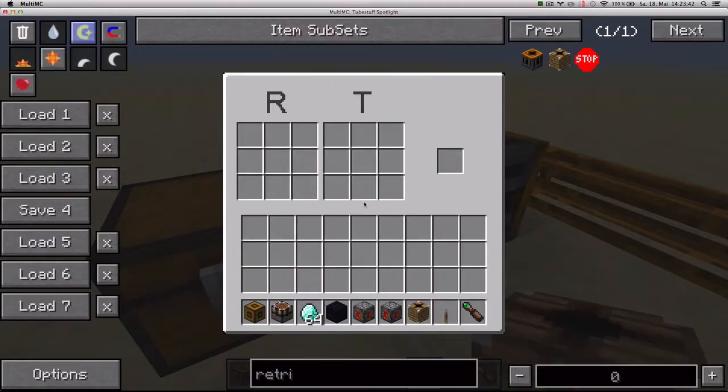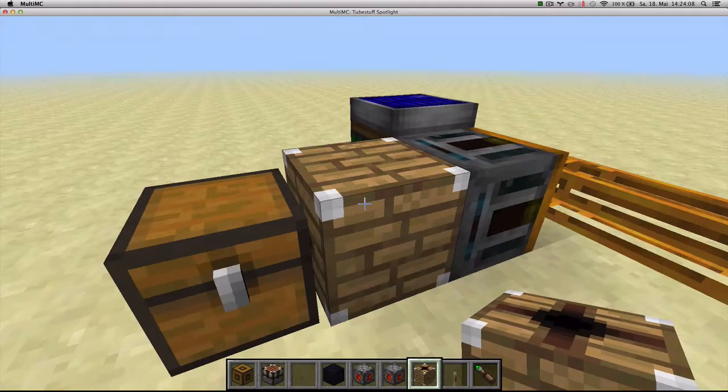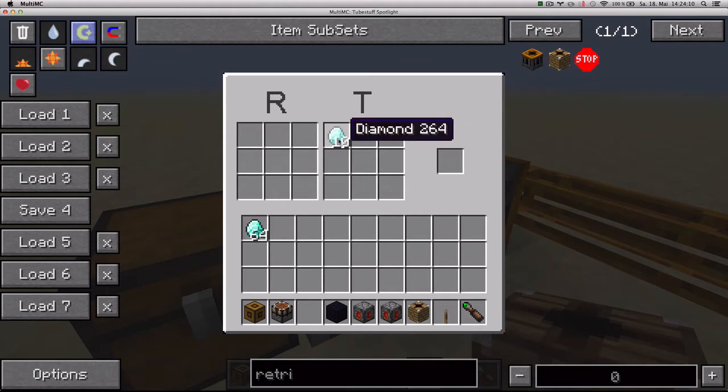When you click on the Retrievulator, you get an interface. On the right you get a crafting grid of holoslots, which means you're using ghost images of the items, not the real items. You can right-click or left-click to increase or decrease the amount, and shift-click to move more items at a time. You have to put one of the items on the T grid in the same place in the R grid for it to work.